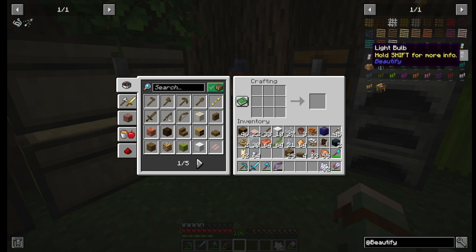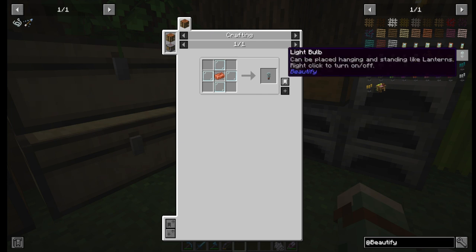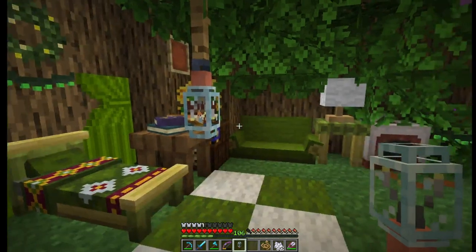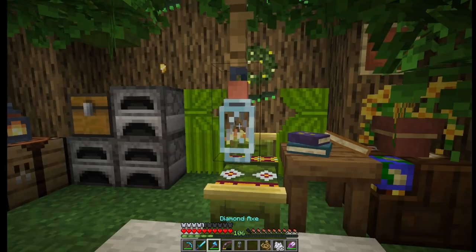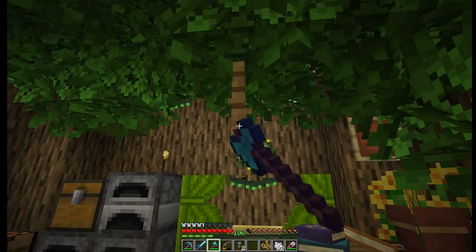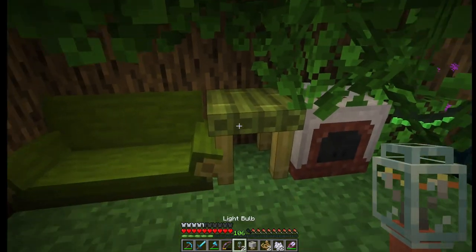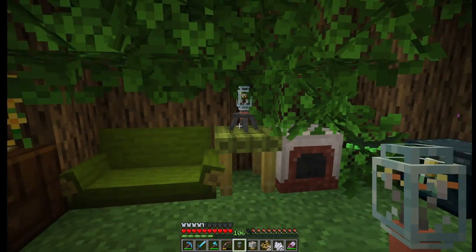And now the next thing to make is the light bulb. It's a copper ingot surrounded by four glass panes. Holding Shift says that it can be placed hanging or standing like lanterns, and right-click to turn on or off. I'll hang it low. I'll right-click with an empty hand and it goes off, then on again. Cute. Here's what it looks like sitting on a table — it's got a cute little pedestal that it sits on.